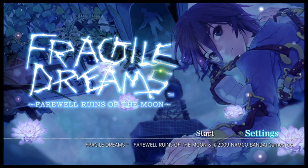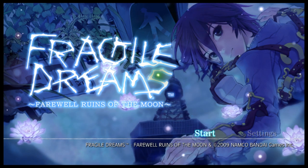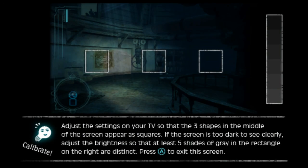This was a Patreon choice — I was like 'sure, why not,' and here we are. Just setting our TV so that the three shapes in the middle of the screen appear as squares — they do appear square. The screen is too dark to see clearly, adjusting brightness so at least five shades of gray are visible. I am seeing five shades of gray that are clear and distinct, so I'll press calibrate.